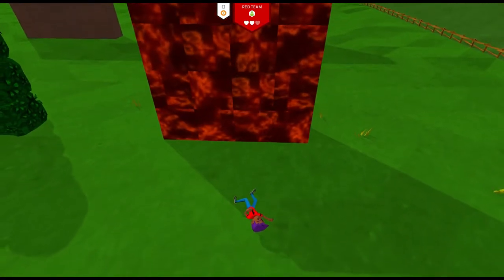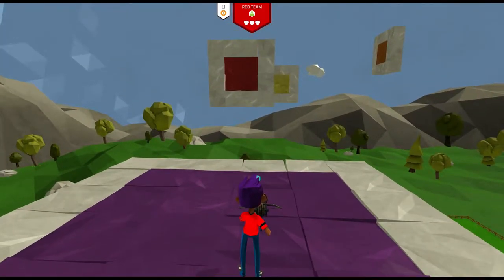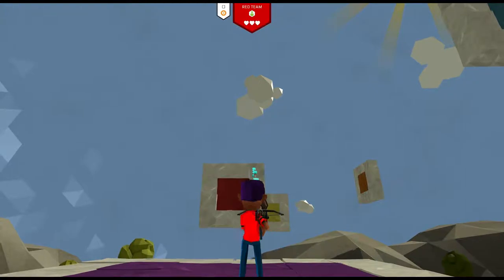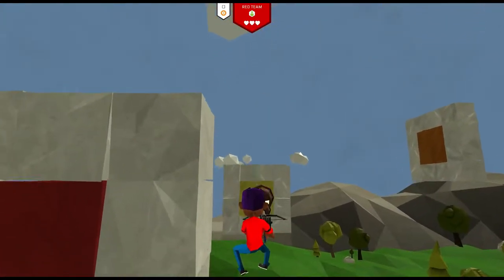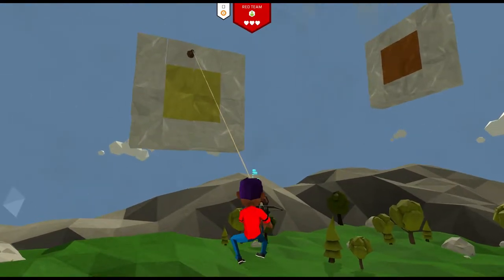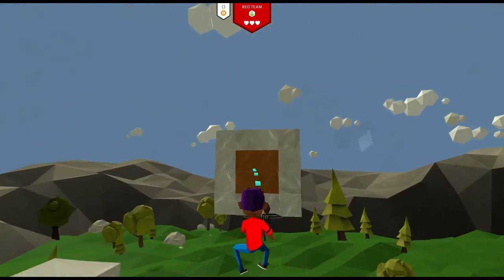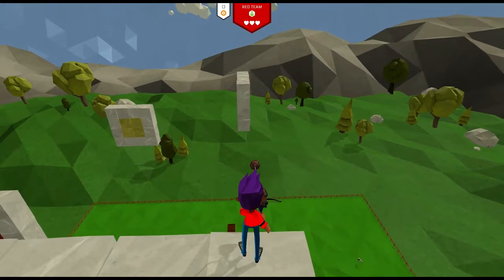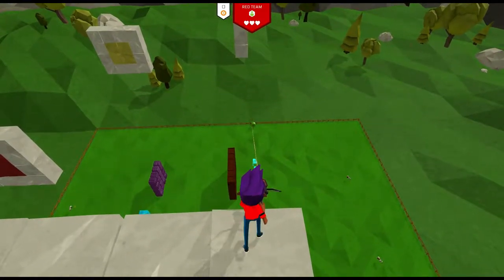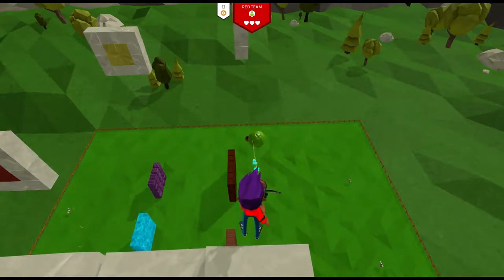Maybe don't do it on lava blocks. So for a little context, I've made a mini aerial course. Use the Plunger to pull yourself to one block, disengage by hitting the X button, and fire it at the next block you want to launch to. The Plunger gun can help you reach new heights, literally. And for a little added utility, test the gun out on different objects — you might find you can pull useful tools in your direction.